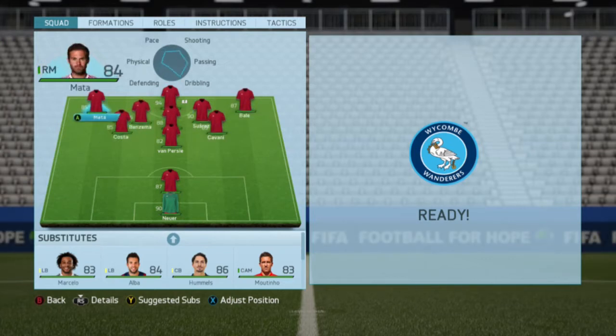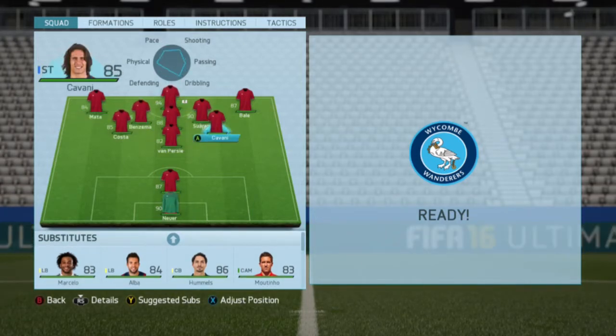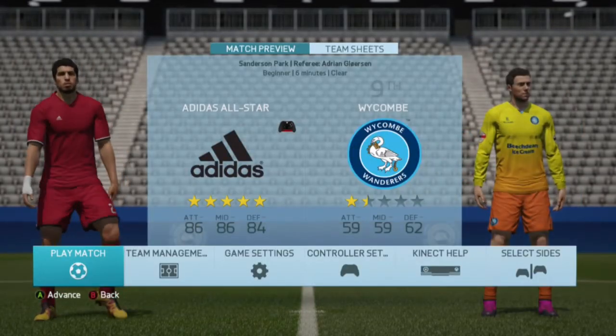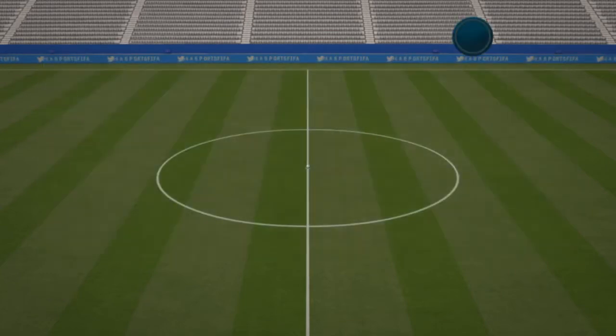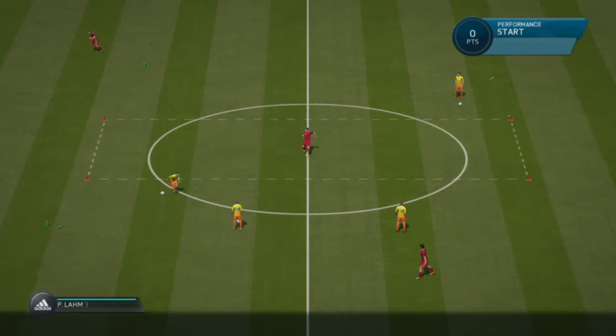You can use any team you want versus any team you want. I've just gone with the Adidas All Stars versus Wycombe — I randomly picked Wycombe by pressing X three times. I got Wycombe All Stars and wanted to use them, having just unlocked them from the catalog.